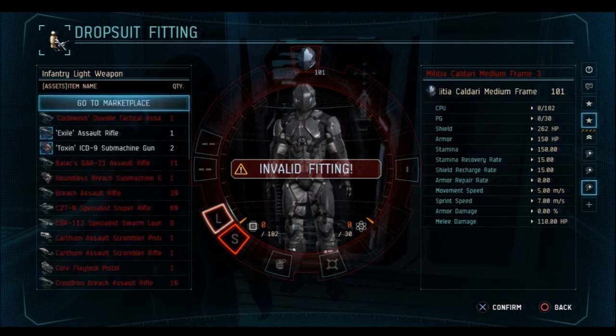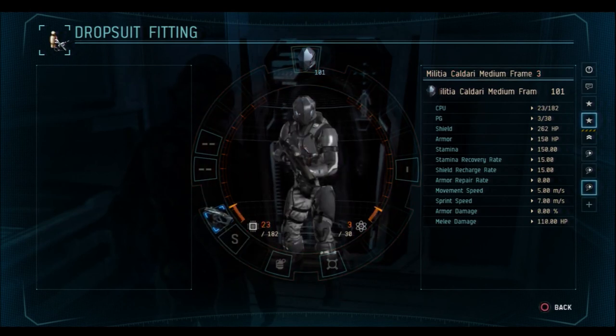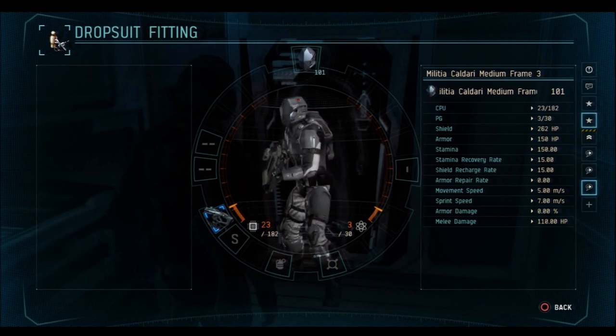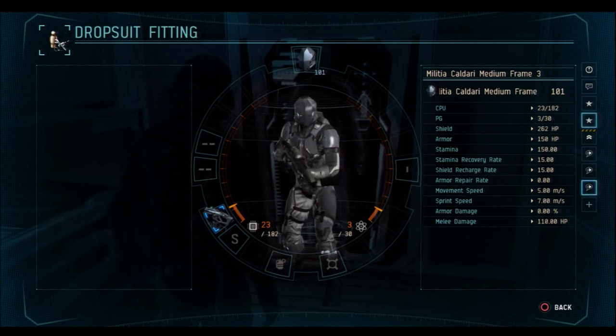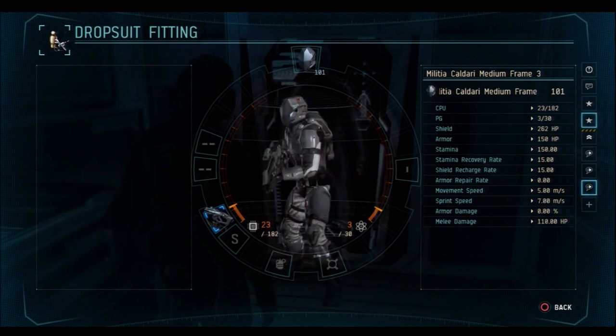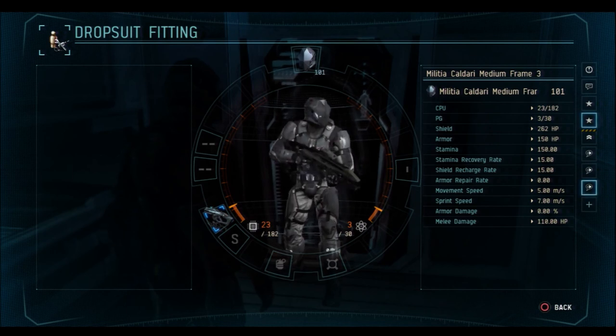Go to Assets, then select your weapon of choice and press X to add the weapon to your fitting. This adds the weapon to your drop suit and you'll see your CPU and PG values have increased. This method applies to every slot of your fitting. If you don't have something in your assets, you can access the marketplace to purchase the item you want.